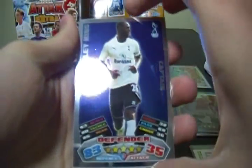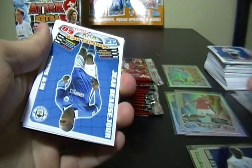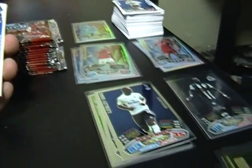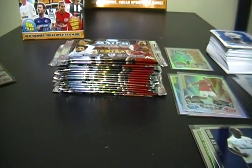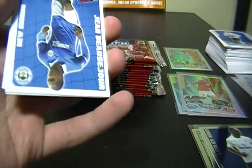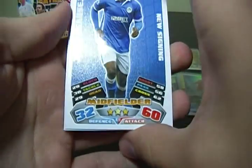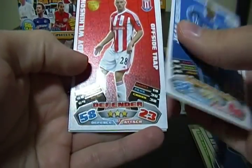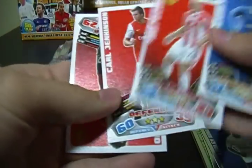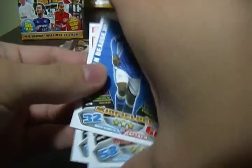Next pack — another captain, Ledley King. Just FYI, I'm putting all these lesser inserts in sleeves after the video — as you can see they're all already sleeved from last part. After each part I'll put those in sleeves to save time; I'm only putting the Hat Trick Heroes, Man of the Match, and 100 Clubs in sleeves live on video. New signing, offside trap — still got a U though. And there's Fabio — fabulous.